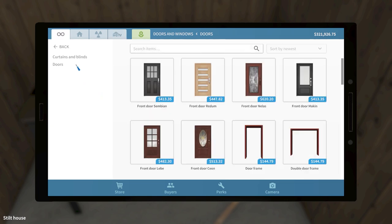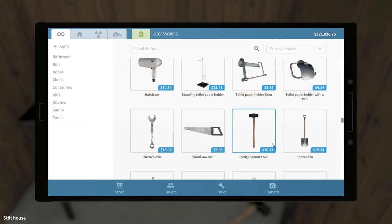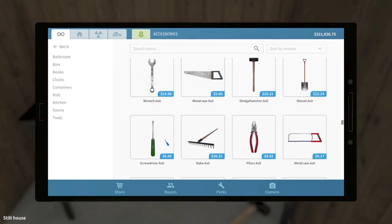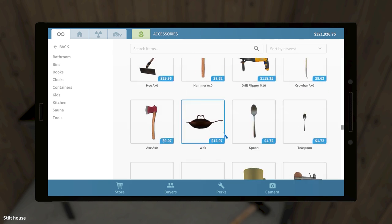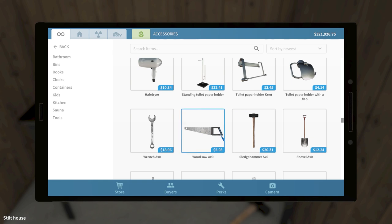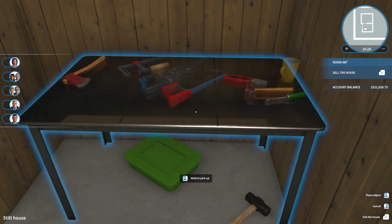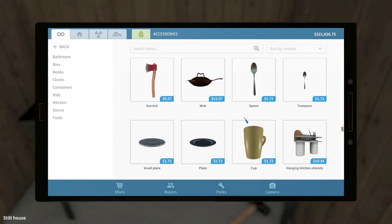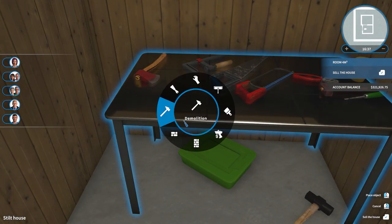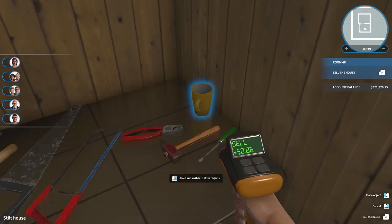Can we buy all these tools? We can buy a saw, a screwdriver. I think most of the stuff acts for the most part. It's the vice — can we buy a vice? No, we can't buy a vice. Crowbar we can even buy. I think I'm just going to get rid of all this stuff.